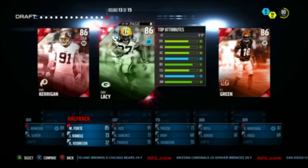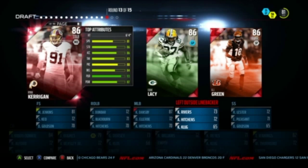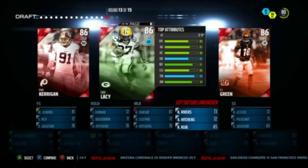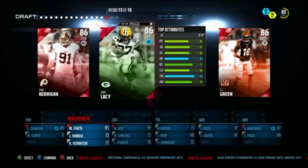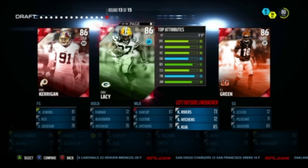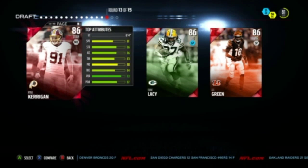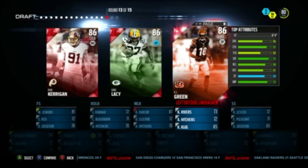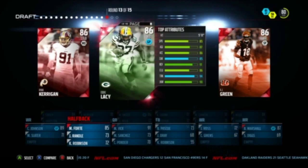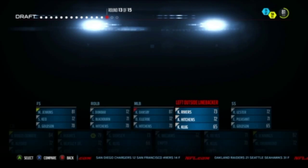Now I'm trying to get my defense nice and ready. I got Eddie Lacey on the screen, Kerrigan on the screen, another wide receiver Green on the screen. I already got two elite wide receivers, so they really make it hard. I'm going to have to go with the linebacker — I'm definitely going to take Kerrigan.